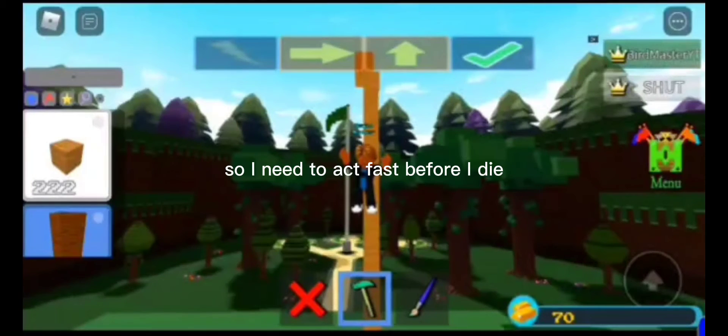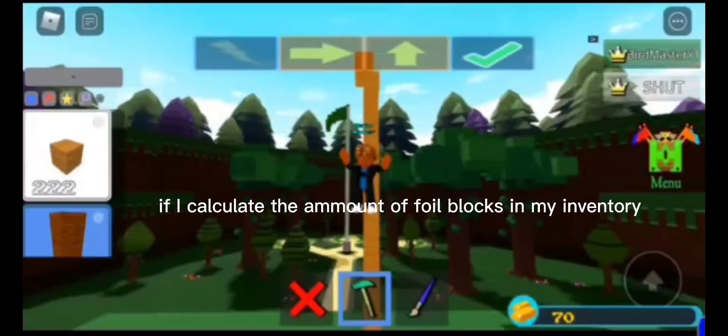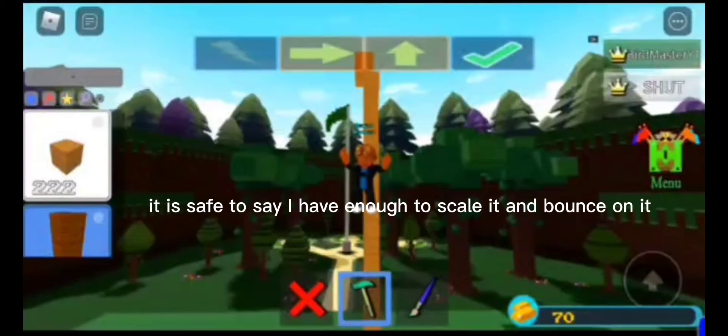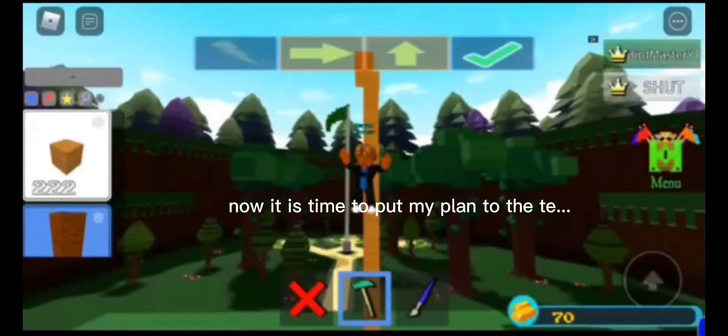So I need to act fast before I die. My strategy is to find a way to land and take no fall damage. If I calculate the amount of foil blocks in my inventory, it is safe to say I have enough to scale it and bounce on it, so I negate fall damage. Now it is time to put my plan into action.